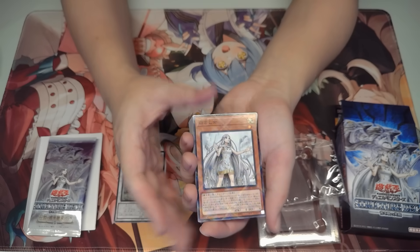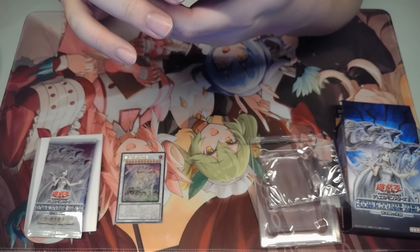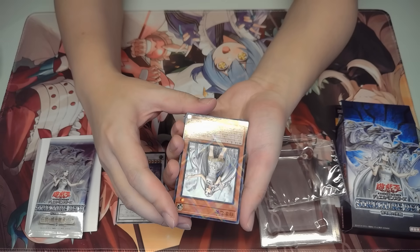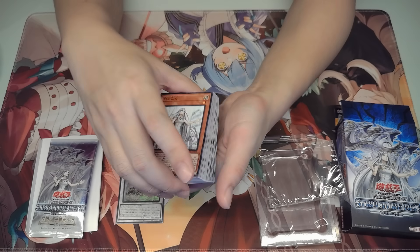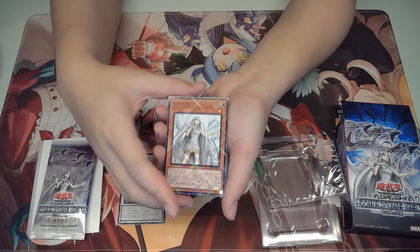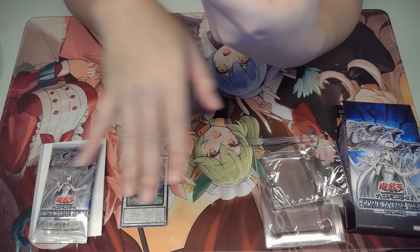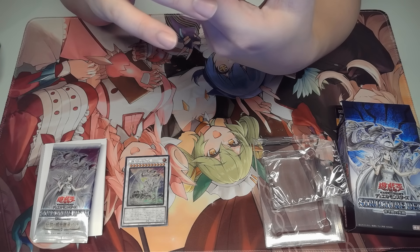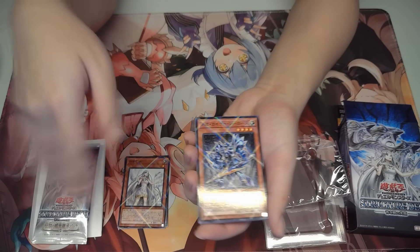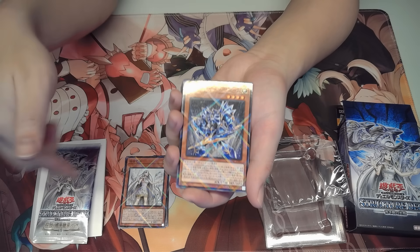Here we have the new Maiden of White — pretty strong card. I can discard this card from my hand or send it from my field to the graveyard, and then add the trap card from my hand, deck, or grave. I can play the True Light Continuous Trap directly face-up onto the field — it just goes face-up, it is not an activation. She also has the same effect as the old version: when she gets targeted for an effect or attack, she can spawn a Blue-Eyes monster — but now it's any Blue-Eyes monster, not just Blue-Eyes White Dragon.